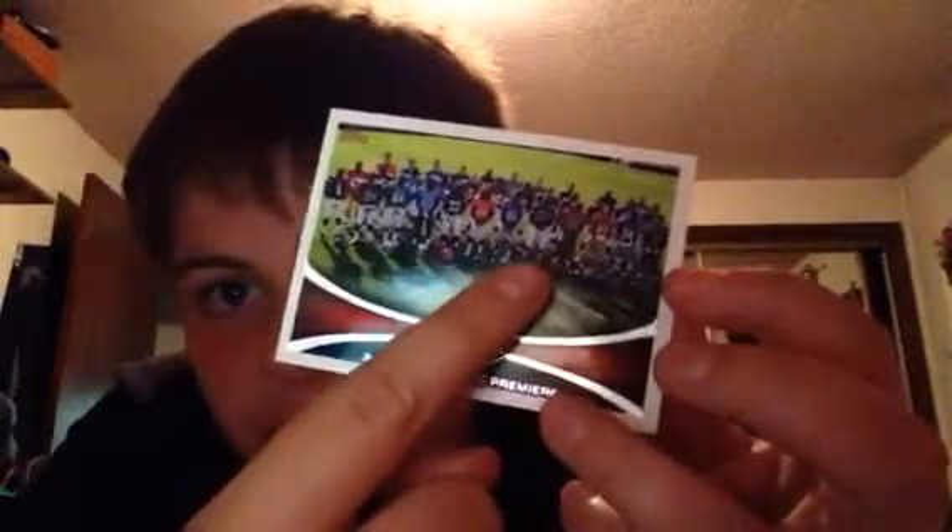I also got a Tyler Lockett — we just drafted him this year. It's a pretty good card right there, it's a rookie. I like rookies. Then next up I got this NFL Premier Rookie 2012. You can see Russell Wilson right there and Robert Turbin's right there, so if I could get those two to sign it, that would be awesome.